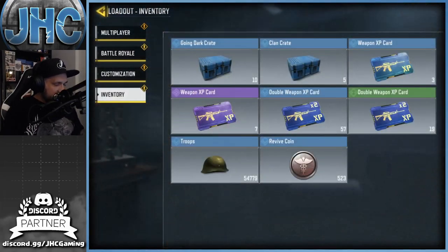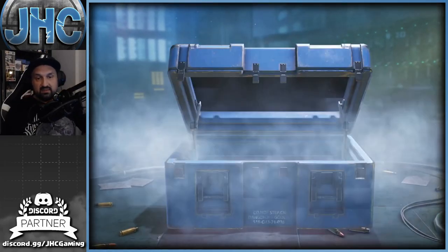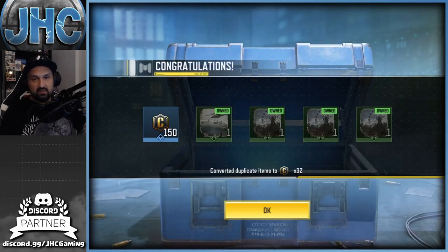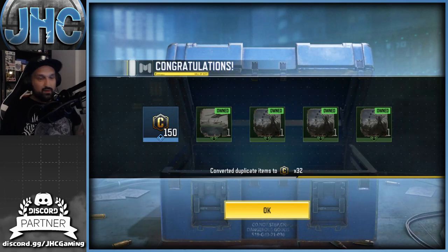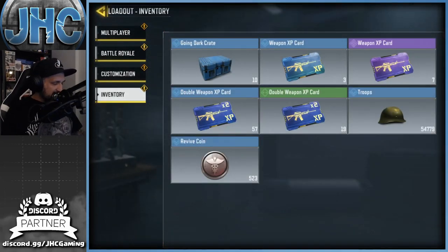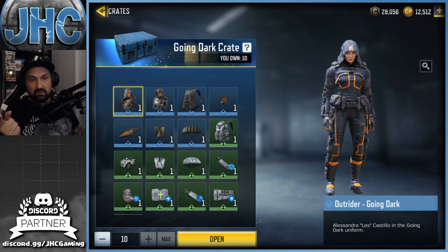Now let's go to inventory — Going Dark. Let's go clan crates first, five of them. It's gonna be all credits again — I got everything — so we got 32 for the dupes, man, that's very low. And 150, okay, whatever you say chief.